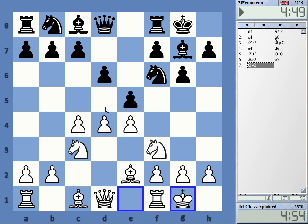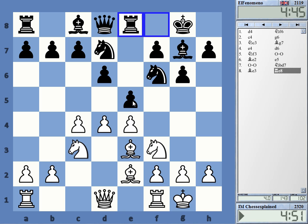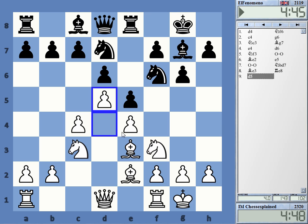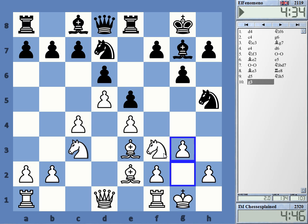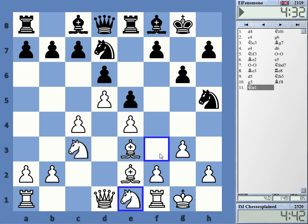Yeah, he got that one. Knight b-d7 — that's a pretty old line, but it's not that bad. Rook e8, yeah, that's an interesting way to play that. Normally it goes knight h5, knight h5, g3, bishop f6 or something like that. Kind of weird but not that bad.